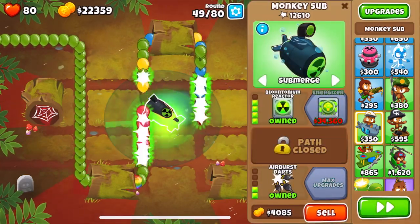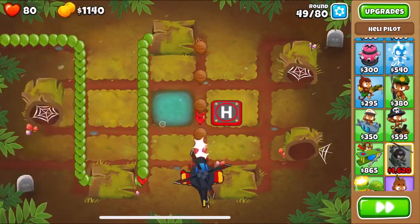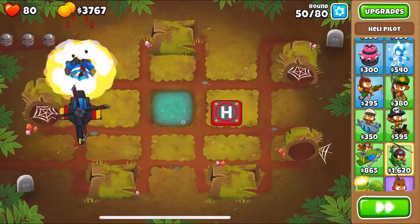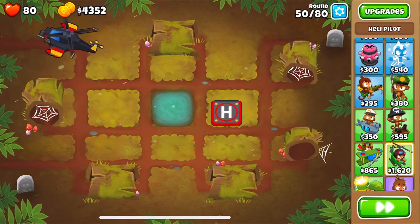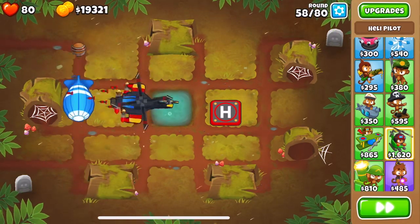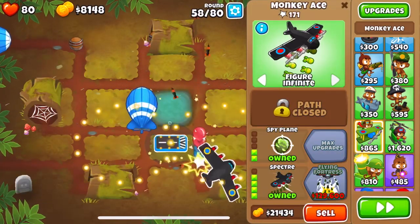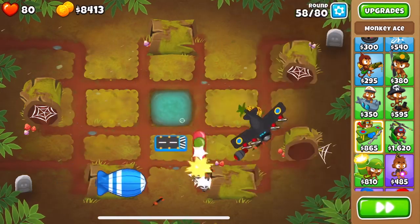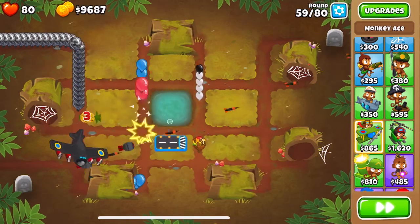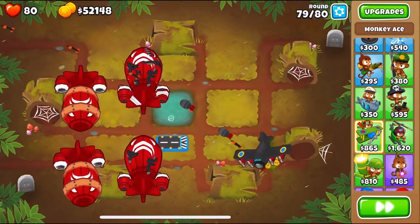After round 49, sell the sub and buy a 4-2-0 Heli Pilot. The Heli Pilot will last up until around round 63. After that, sell it at the same time you get enough cash to buy the Spectre, and buy a 0-2-4 Spectre. The Spectre can defend by itself without losing any lives, and it's not even close until around round 80.